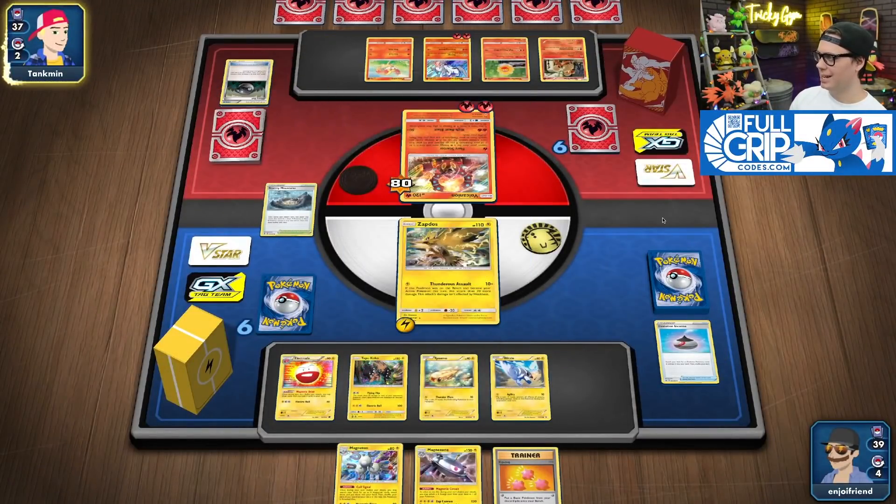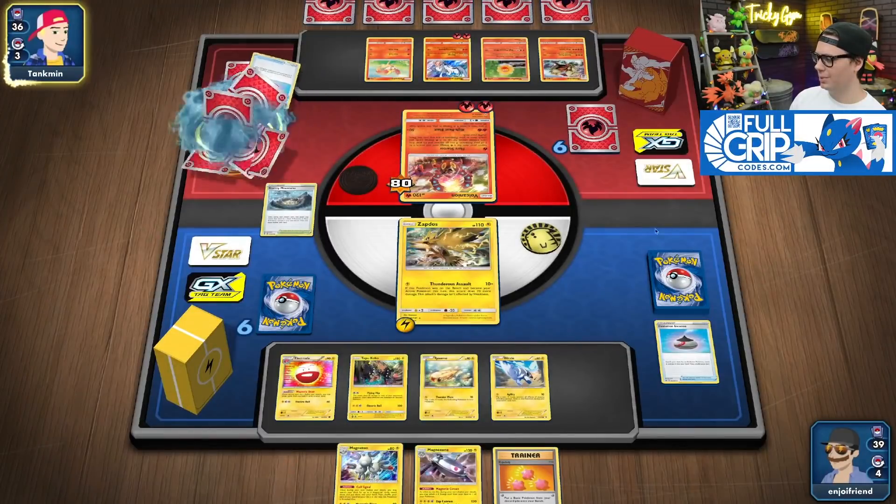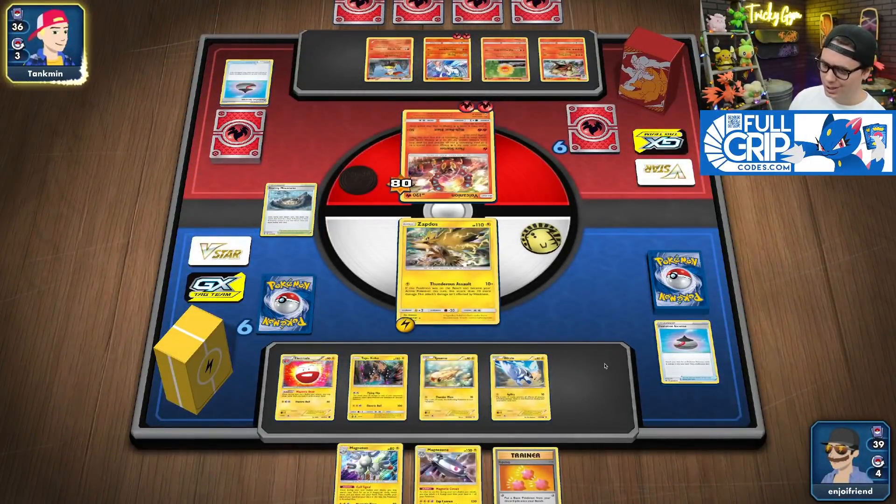Tankman is getting the Arcanine set up — that's always a little bit intimidating. But we're doing what we need to do on our side of things. I'm only rocking with a draw of two right now off the Electrode — Zebstrika is slightly better.